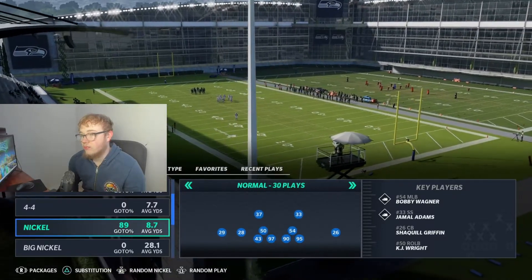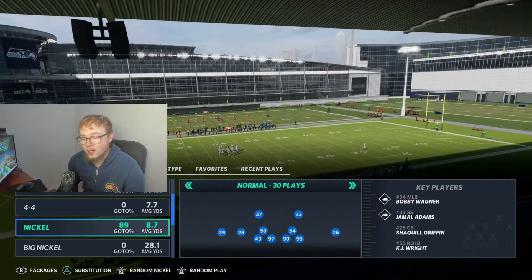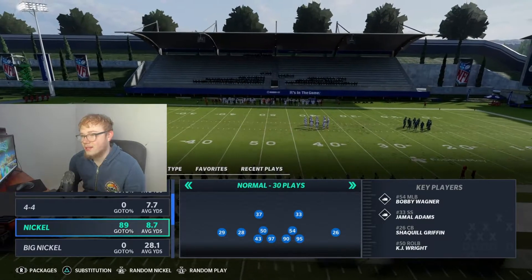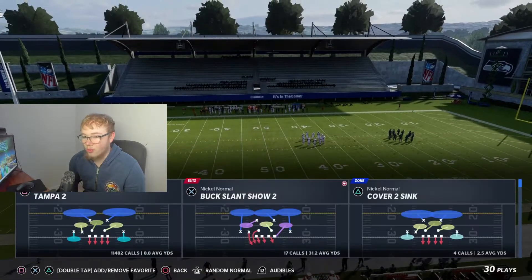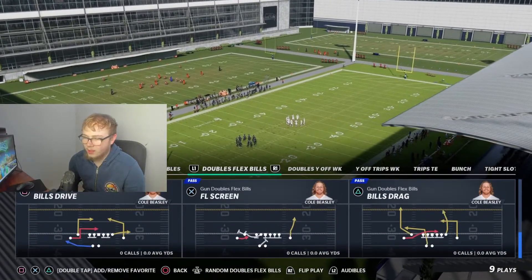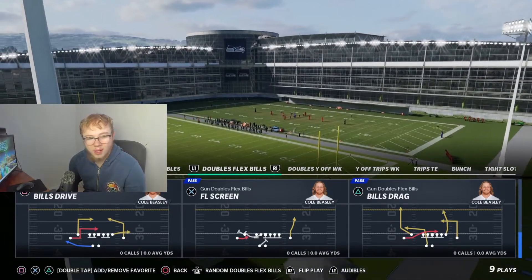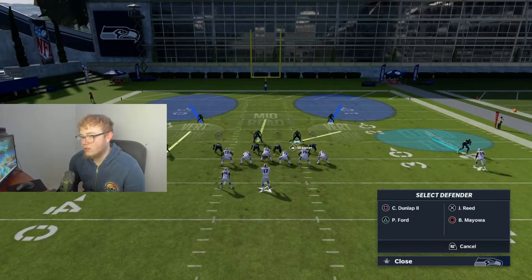First, let's hit the practice field. It doesn't really matter what defense you come out in. The only adjustment we're going to make for practice is putting the whole entire defensive line as a spy, just so the quarterback doesn't get sacked — you want as much time as possible for your user to mess around and get a feel. I'm going to come out in Nickel Normal, Tampa Two. We'll have the AI run Doubles Flex Bills Drive, because there's two in routes, a little post, a drive, crossers — stuff you'd probably see in a live game.